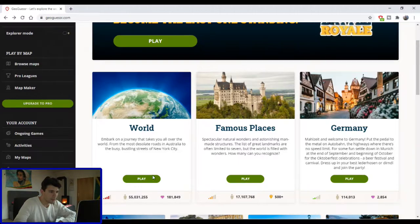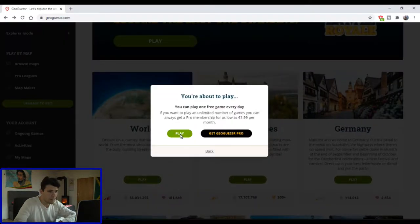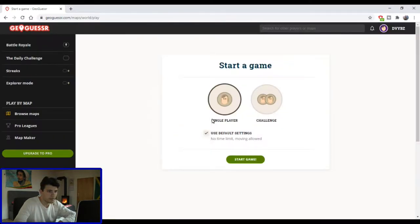We are ready to start. I choose the world. Play. Single player. No time limit. Moving allowed. Start game. You have five rounds to play, so you can reach a highest of 25,000 points.